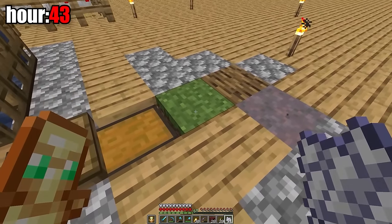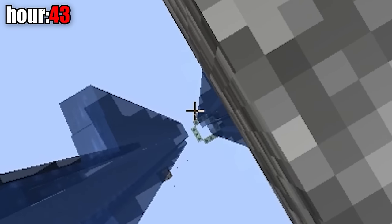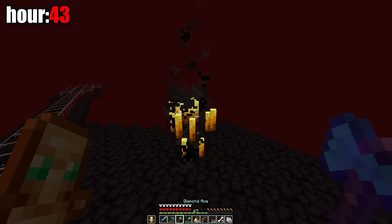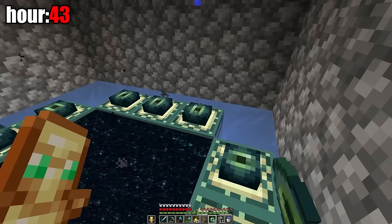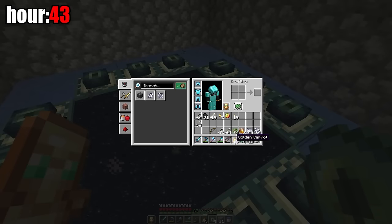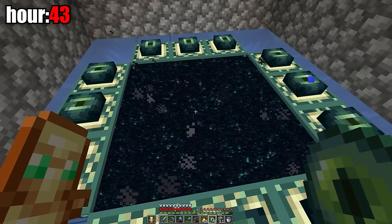Beneath my island is a portal to the end. To get there I need twelve eyes of ender. I took the ender pearls and killed blazes, then made lots of ender eyes. I built this portal from the water and threw the ender eyes into it. The portal is ready and I can try to slay a dragon on my 43rd hour of survival in a world of five blocks. This is something unrealistically cool.